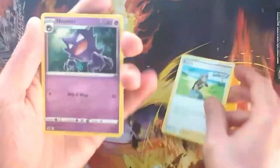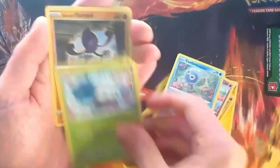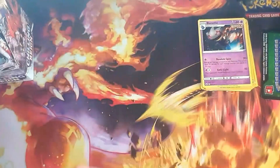Lightning Energy, Brawly Haunter. For the rare slot, we get a Reverse Old Cemetery and a Banette. Not great, but I do like the look of that Banette.